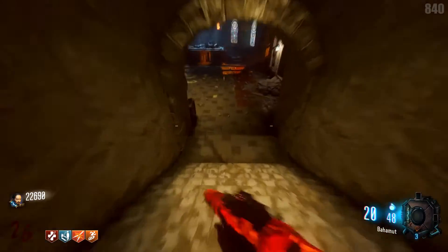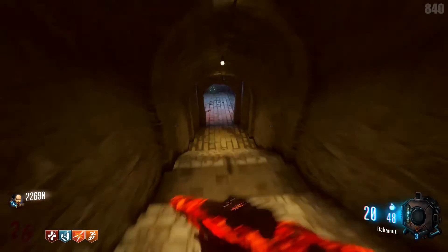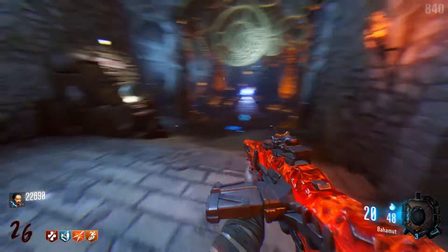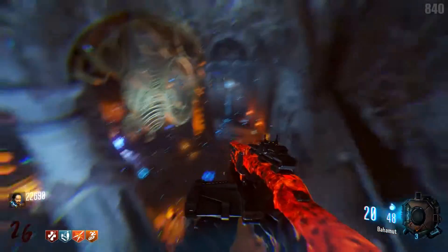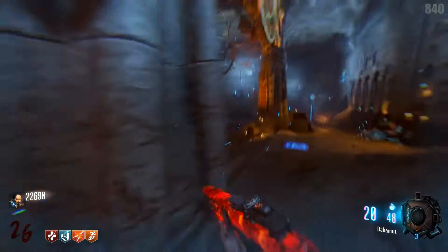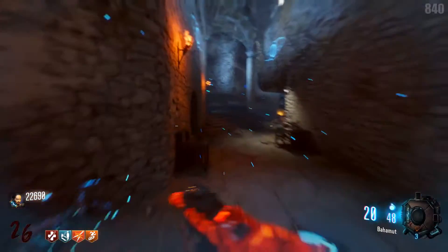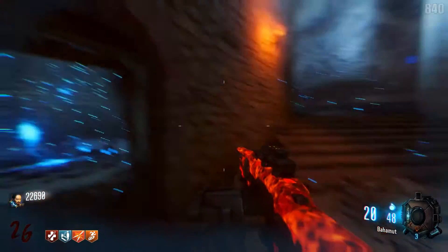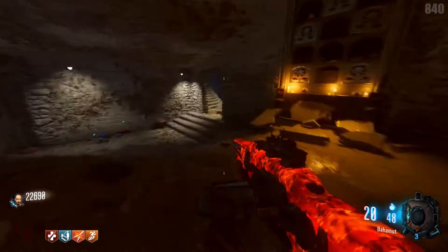Let's go down here — this is where you get the Wrath of the Ancients Bow, in the Knight's Tomb. We go down these stairs and this is, obviously, the anti-gravity room. This is where you get the BRM wall buy on the wall. We have another buildable station right there. There's not a lot of wall weapons here. We have a dragon location here. We have a little chute which will pop you up to the courtyard, which I'll show you guys later. Gobble Gun Machine.